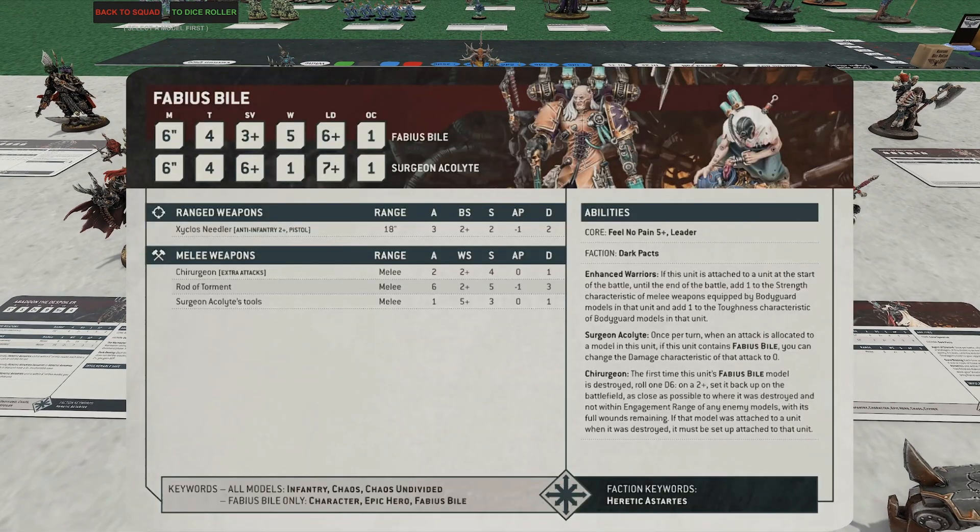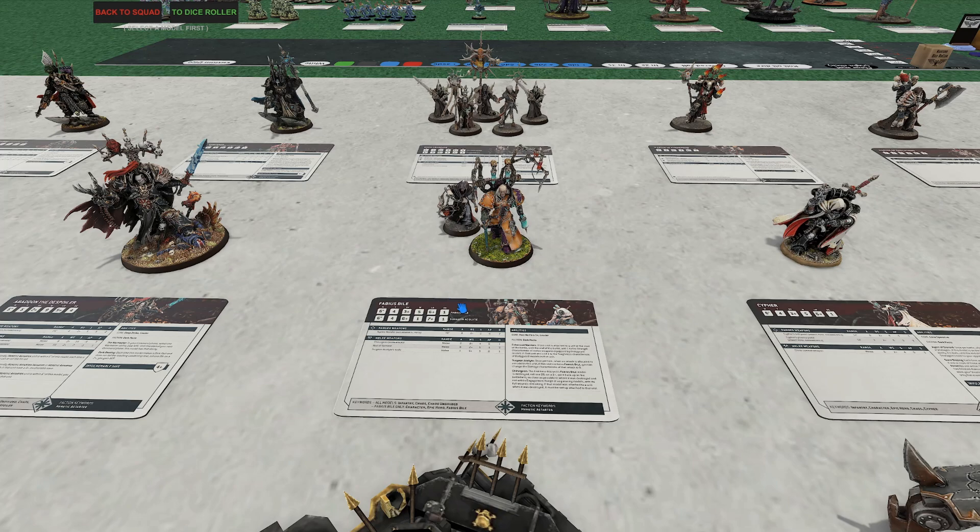Fabius Bile — one of my favorite named characters. For 100 points he's actually pretty damn good. You're getting six three-damage melee attacks, plus an 18-inch anti-infantry pistol with three shots dealing two damage each. He has five wounds and a three-up save — no invulnerable, but the first time he dies you roll a dice and on a two-up he returns with all wounds remaining. Attach him to Chosen normally. He must be Undivided, but that's not the worst. He enhances his unit with plus-1 strength to melee weapons and plus-1 toughness, boosting Chosen to T5 and strength 6. Definitely worth a look for 100 points.